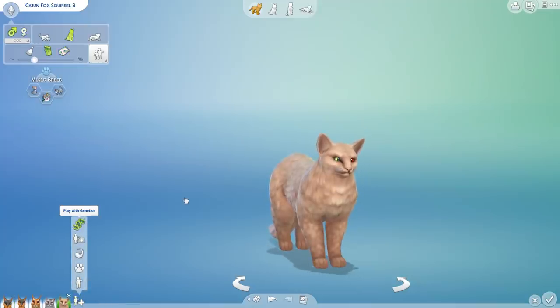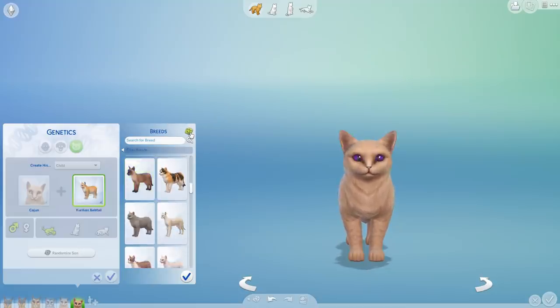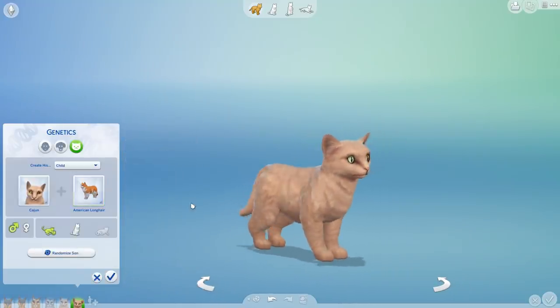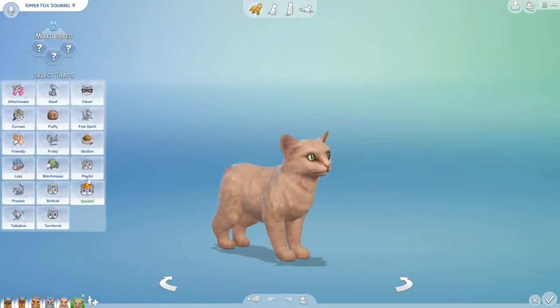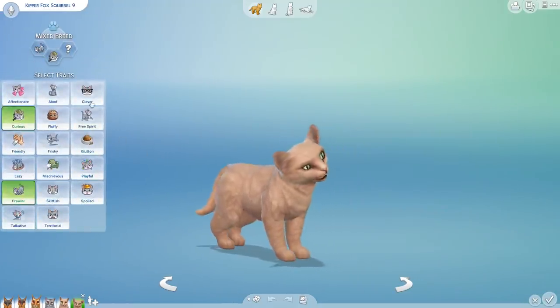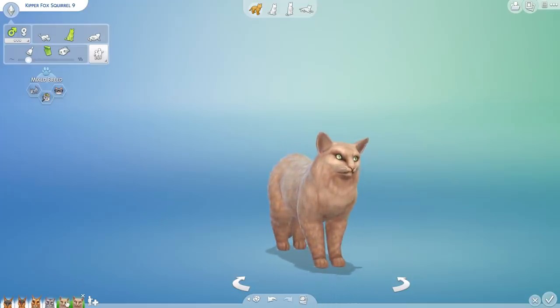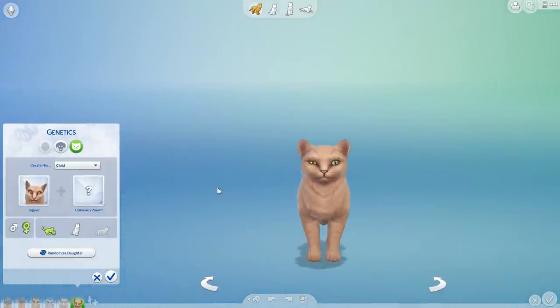And this is going to be squirrel number nine — nine generations away from Patches. Rolling the dice again. An American long hair! This is so interesting that you just end up with the same color again and again. So this would be the American long hair — welcome, Kipper! I'm keeping the prowler trait. I think you're also curious and clever. I love the look of your eyes, Kipper. And this is what Kipper looks like — kind of more or less just like Cajun the dad.